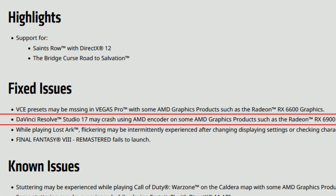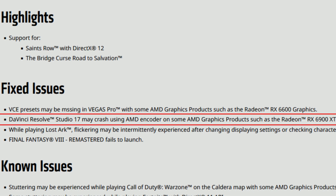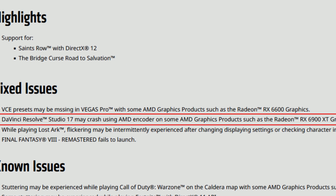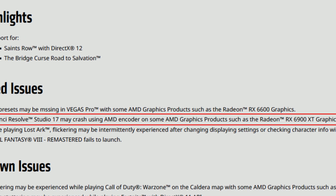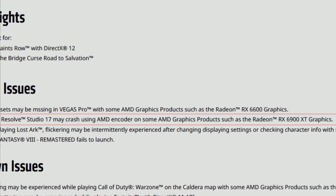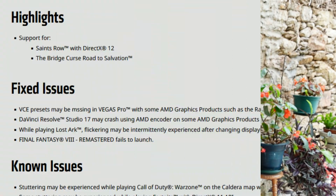The second fixed issue is that DaVinci Resolve Studio 17 may crash when using the AMD encoder on some AMD graphics products such as the RX 6900 XT and RX 6900 XTX graphics. Similar to the Vegas Pro issue, DaVinci Resolve would crash and it seems to be fixed as well.